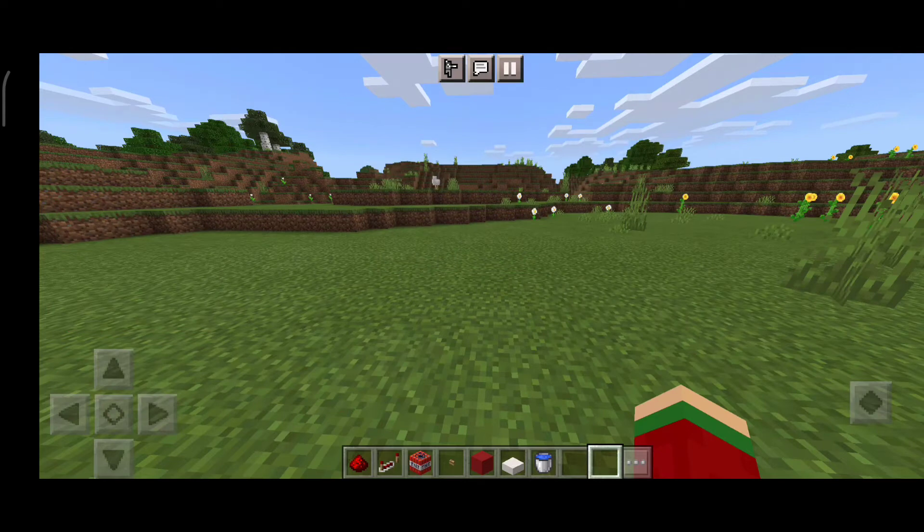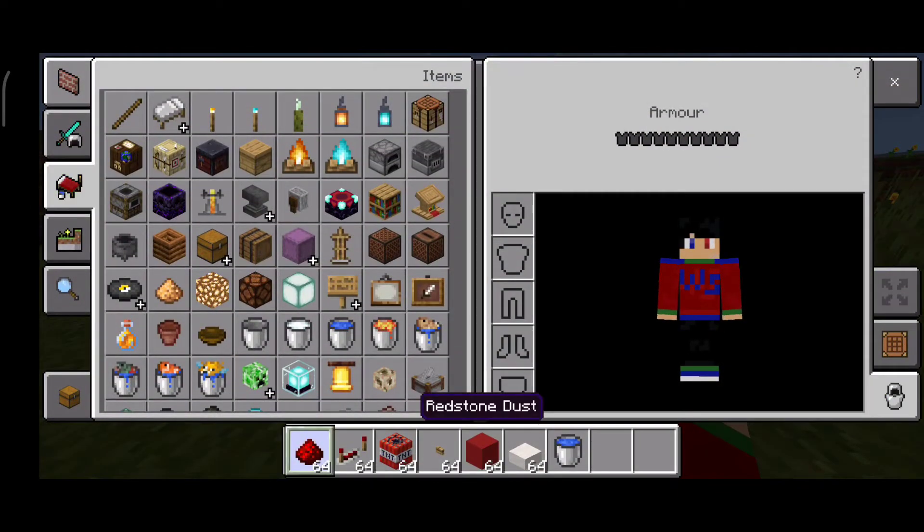Today, we are gonna make a Minecraft cannon. This is all the items you need: redstone dust, redstone repeater, TNT, button, any type of block, any type of slab, and also one water bucket.